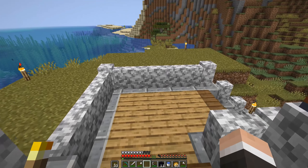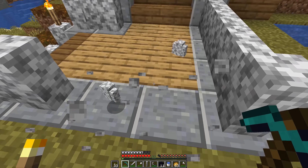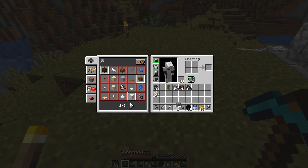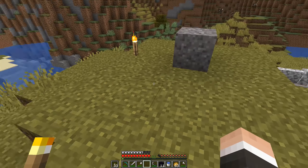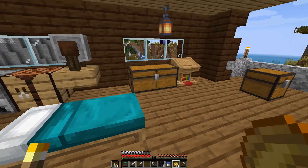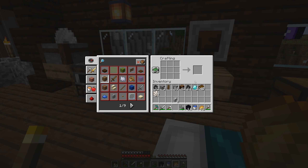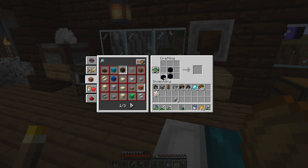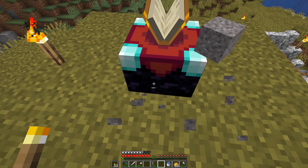Now we gotta figure out where to do the enchantifications. I'm kinda thinking maybe an outside one here. So if we come out and put the enchanting table there, that means we can wrap the bookshelves perfectly right there — almost like I planned it! We're definitely gonna need more books, but that's okay. There we go. Let's get some bookshelves — do we have any planks? A couple planks. Thirteen bookshelves craftable — not bad at all!